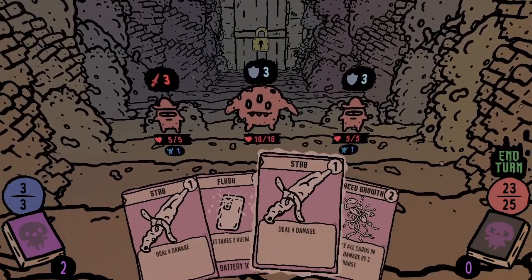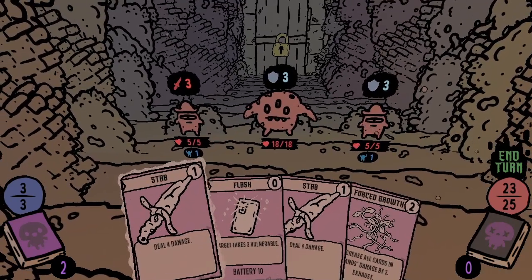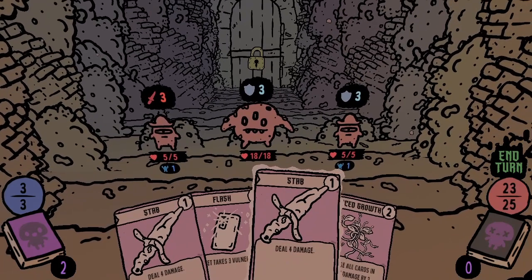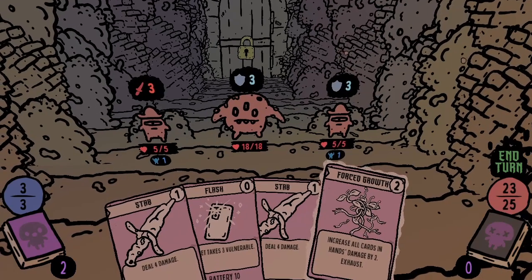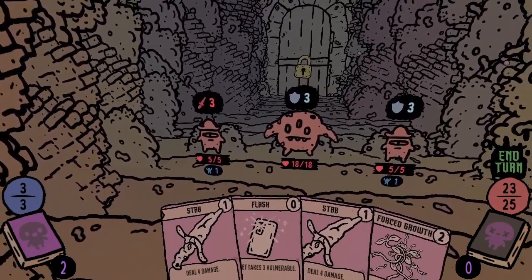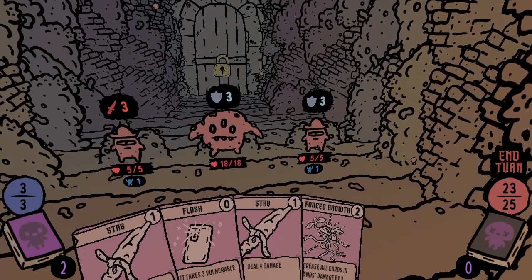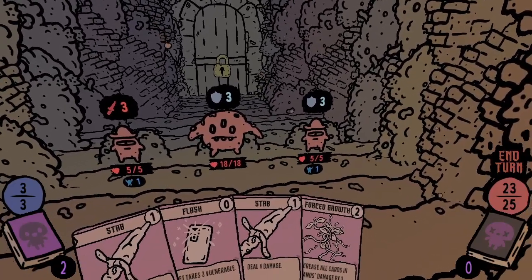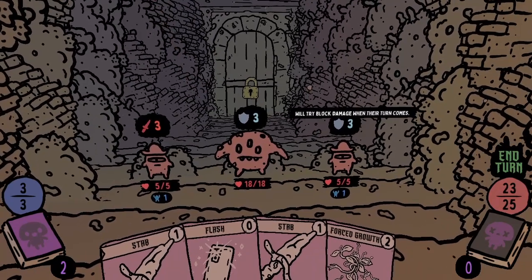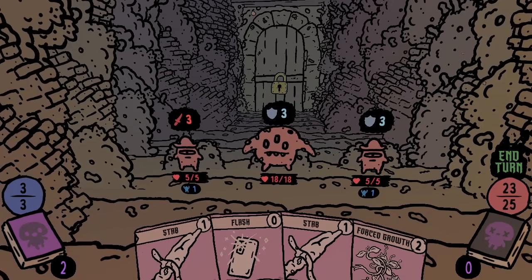Looks like we're in our first battle. We can do a Stab for four, a Vulnerable for three, and another Stab — that's the card we just grabbed, which increases damage. Over on the left hand side must be our energy to play these cards, and this might be our health, though I'm not sure how we took two damage already. They do have tooltips when you scroll over them.